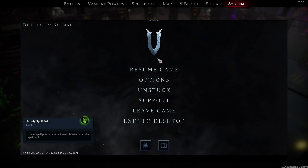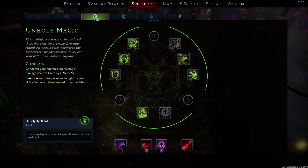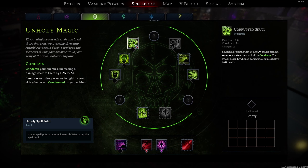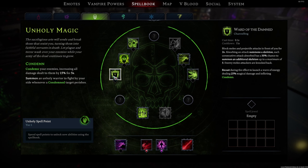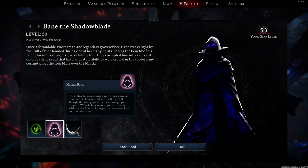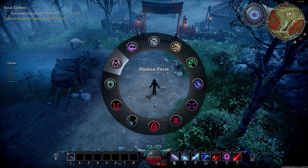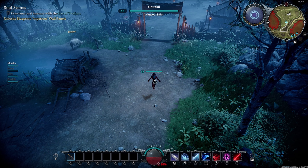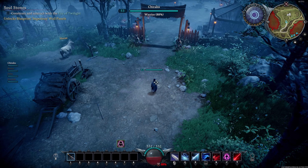After killing this boss you will gain a tier 1 unholy spell point that you can spend on a tier 1 unholy ability of your choosing in the unholy ability tab. You will also unlock the human form vampire power. This vampire power will disguise you as a human, allowing you to sneak around unnoticed. This will also allow you to interact with traitors.